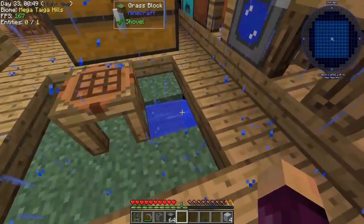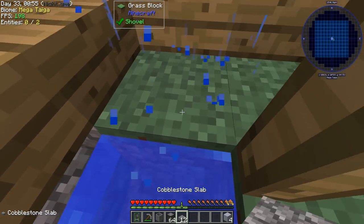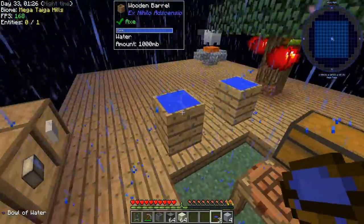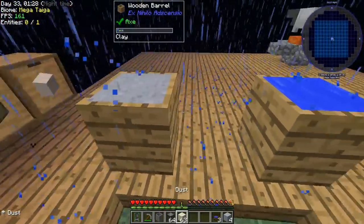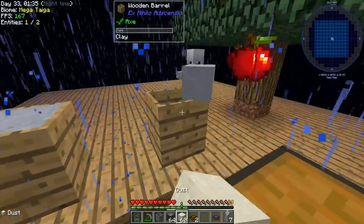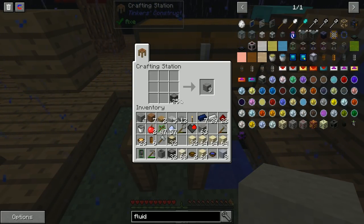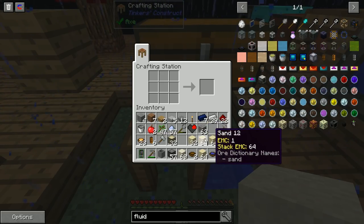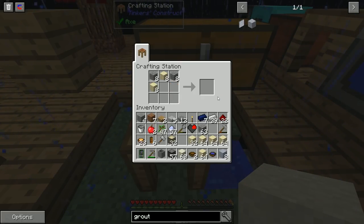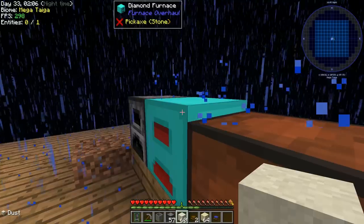The barrels are already full from rainwater - that works fine. I'll get a bunch of clay and craft it with sand and gravel to make grout, then smelt the grout to make seared bricks required for the smeltery. Going to smelt that up and craft more after getting more clay.